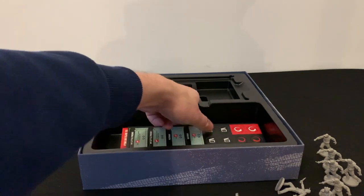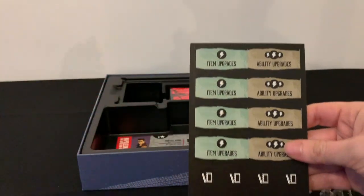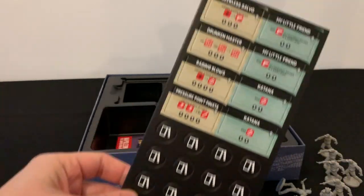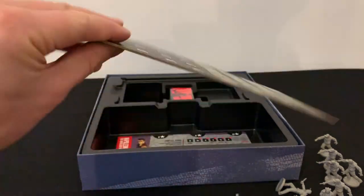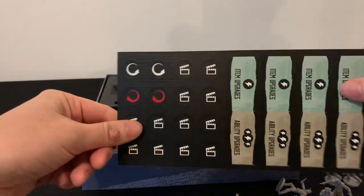Then we have some more tokens — item upgrades and ability upgrades — and these new director tokens. I don't know what any of those new things do because I've not read the rulebook yet. The quality of the card stock here is pretty good.